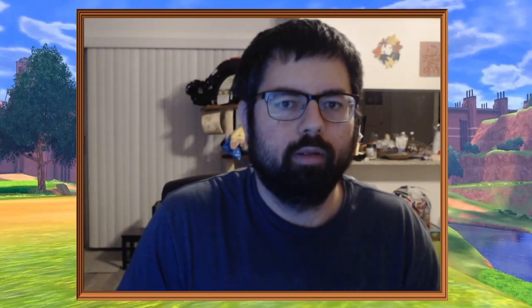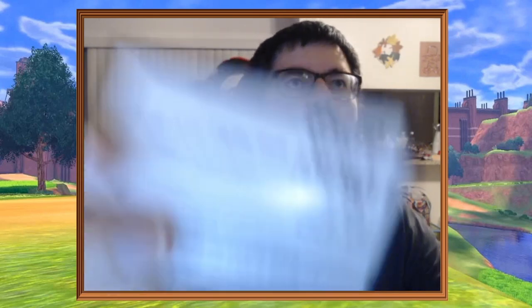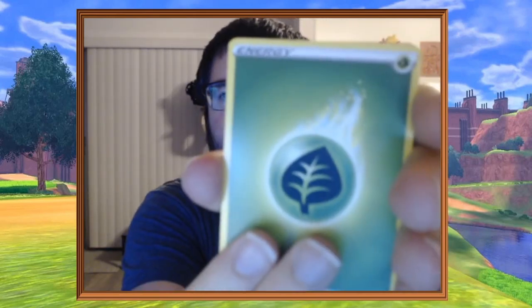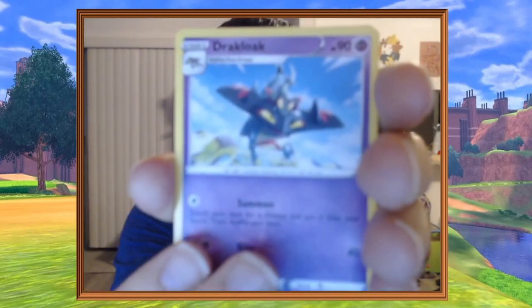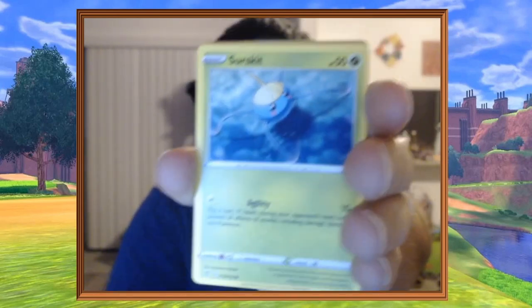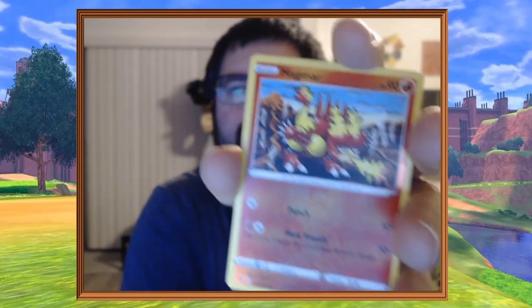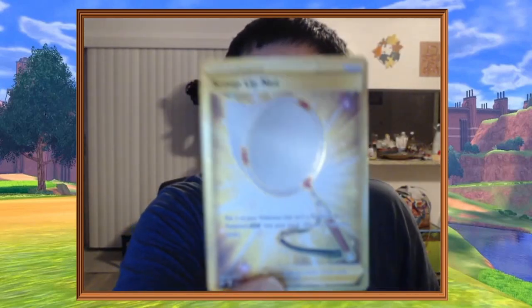Second pack. Grab those code cards if you haven't already. We have a Grass Energy, Jigglypuff Cloak, Lampent, Galarian Mime, Magmar, Galarian Obstagoon, Surskit, Stufful, Cofagrigus, Reverse Magmar. And... oh, we got gold! We pulled gold — the Scoop Up Net. This is my first gold from the set. It's a little off-center, but other than that it's a very nice-looking card. We'll put that gently to the side.